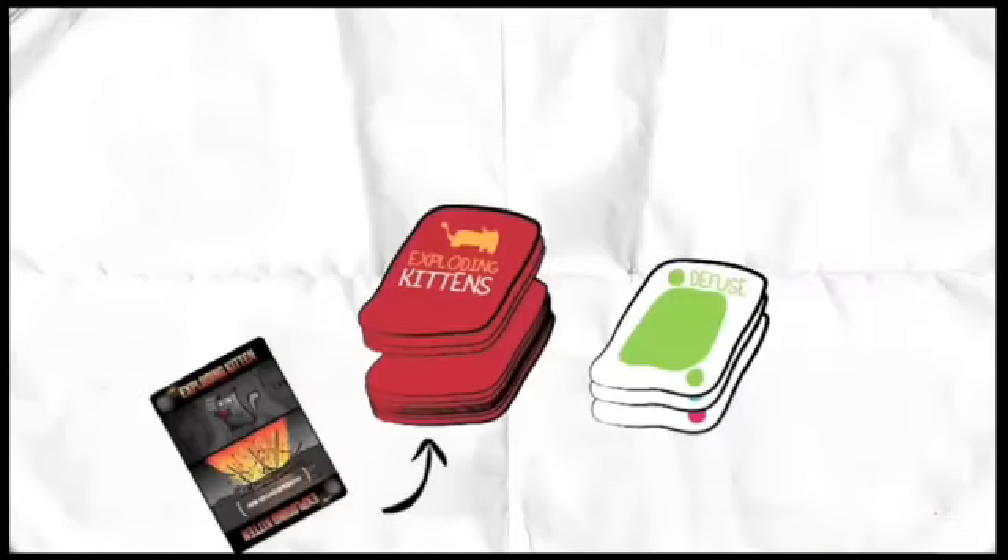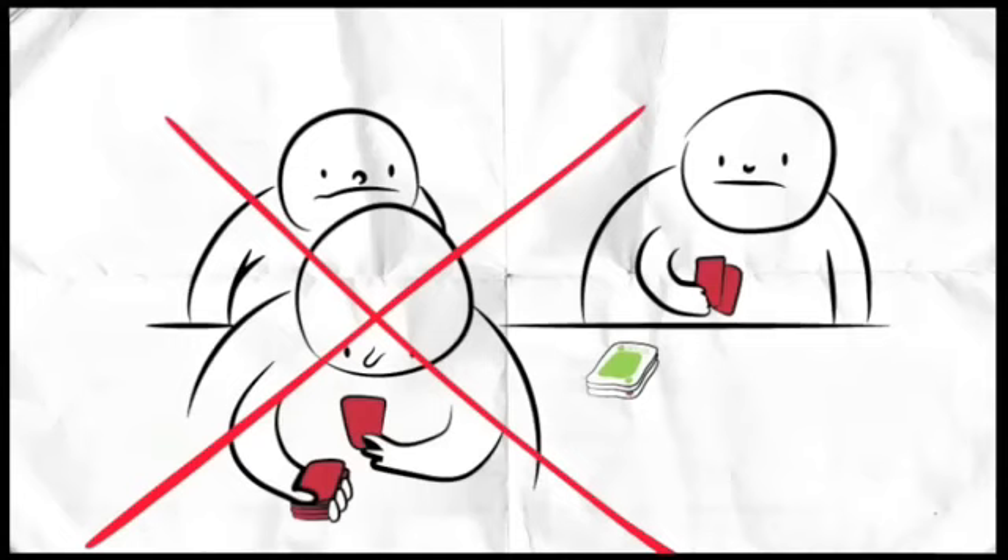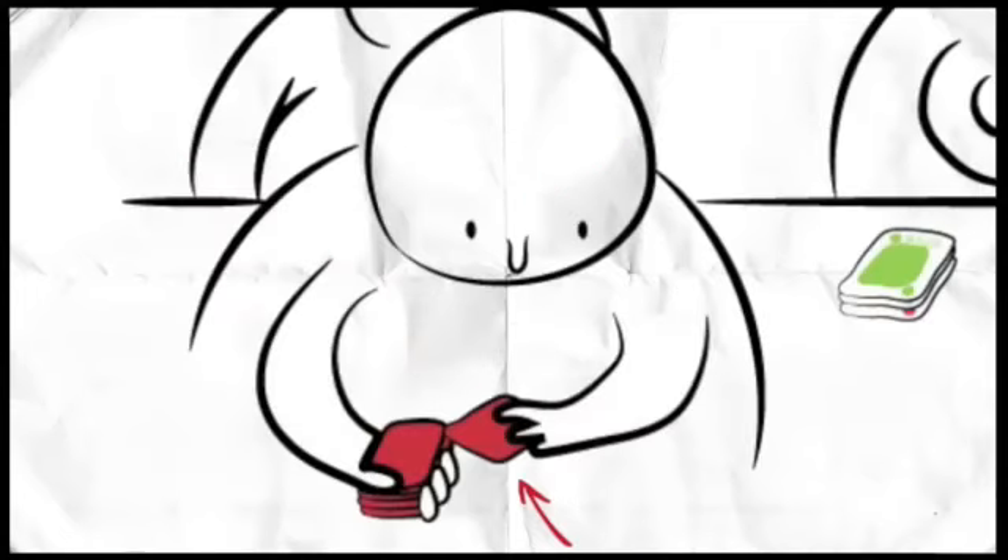They can put it on top, bottom, somewhere in the middle, or count cards down so they know exactly when it's going to show up again. They don't get to look through the deck — they just get to reinsert the Exploding Kitten.